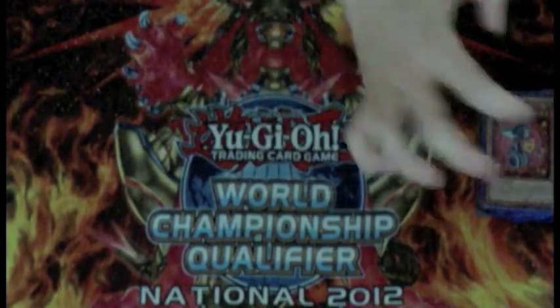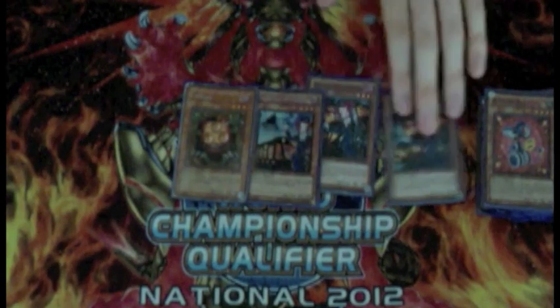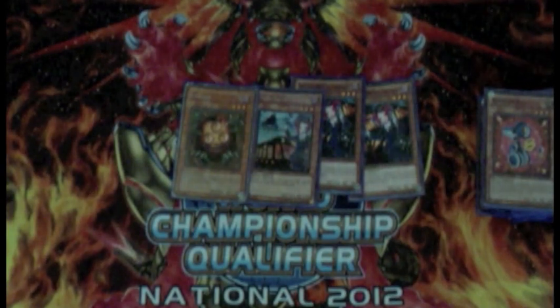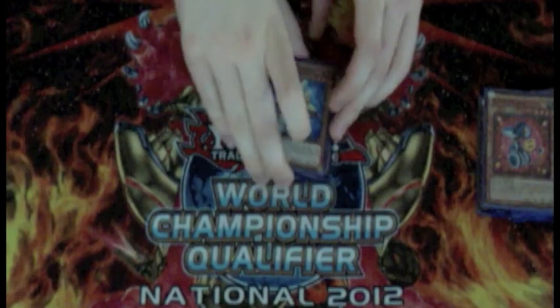Next we have two Tour Guides, a Tour Bus, and a Sangen. Tour Bus is still very much alive in Wind-Ups — you can use them to put a Carrier back in the extra deck or whatever you need. Finally for the one-off cards we have one Wind-Up Hunter and one Wind-Up Soldier. If you get Soldier and Shark you can still go into a Rank 5 XYZ which can protect you for a turn or two.